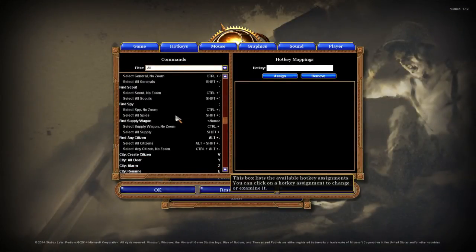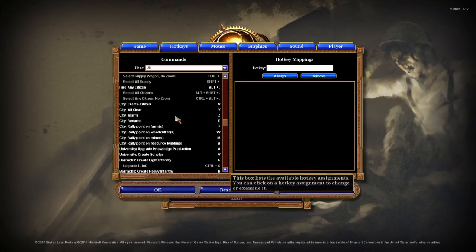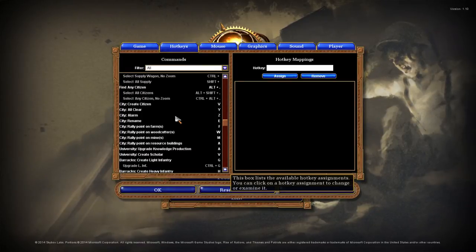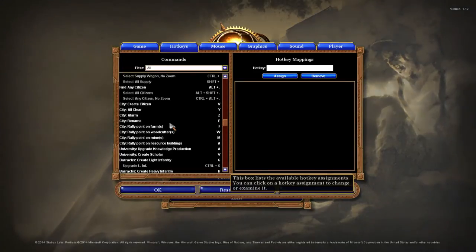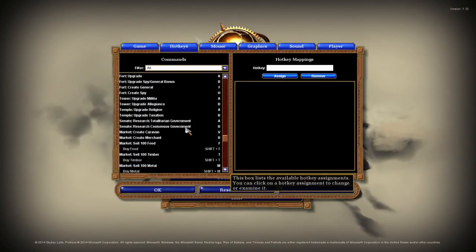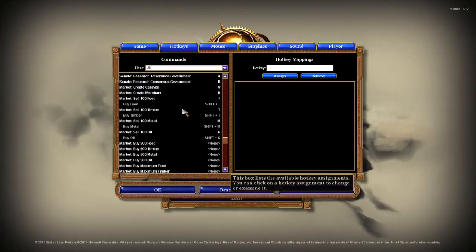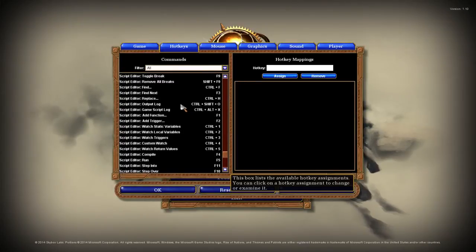I can simply click K and go to each one of my barracks and tell them to build. Or what if I need a standing order — what if I have an emergency and I want everything to produce military units? I can select all my barracks with two button presses and issue orders that way. This is just a great way of letting the player essentially focus on playing the game instead of fighting the UI.